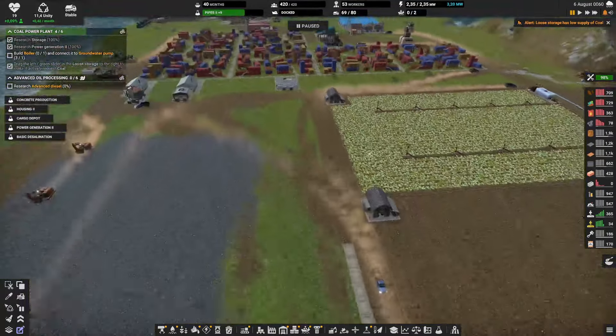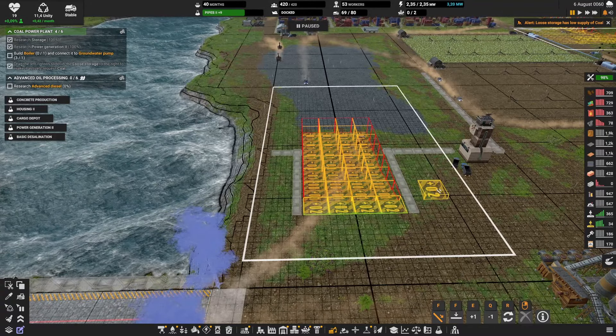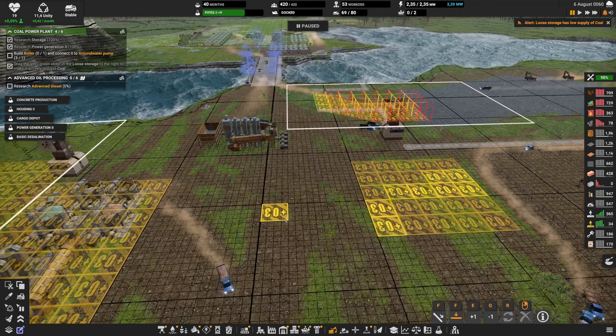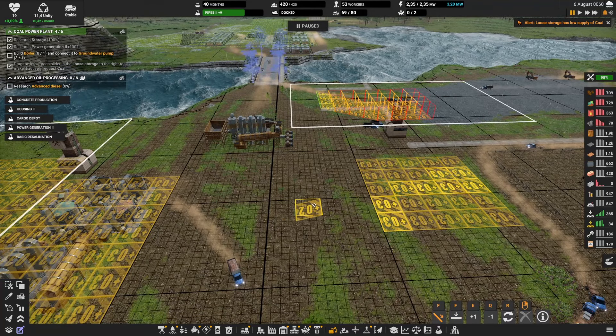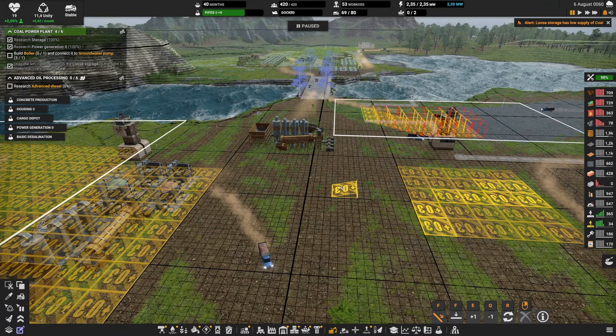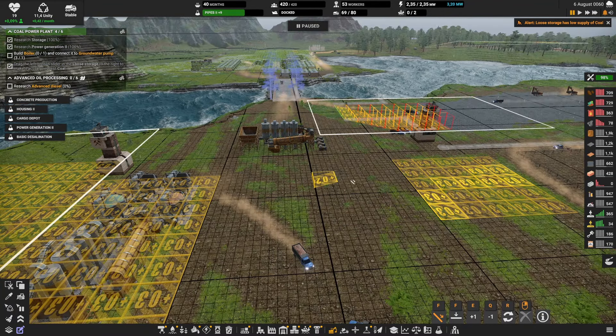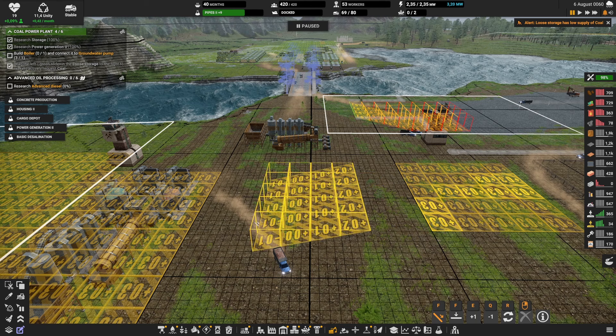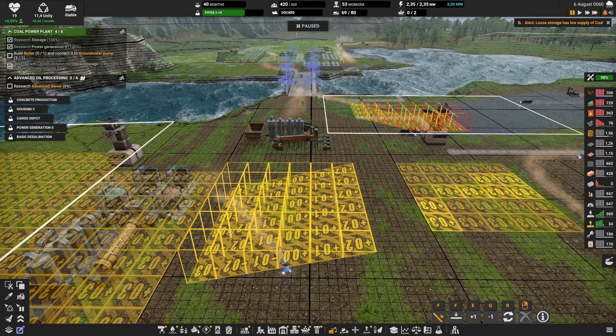The bricks we're making will now be sent to that factory. For underground mining, instead of pressing F to go flat like before, I press F to go down. If it starts going up, press Q — that moves you one level down. Press E to move one level up. So if the soil is at level three, you want to go to level two, then level one, level zero, and you can go very deep.